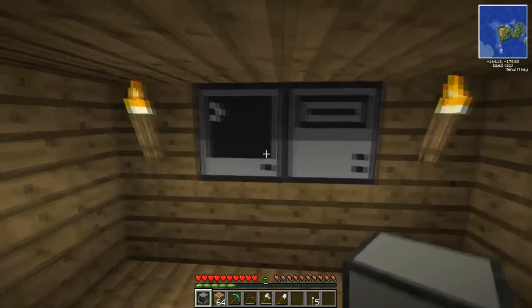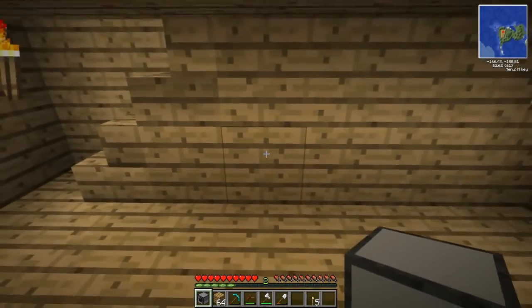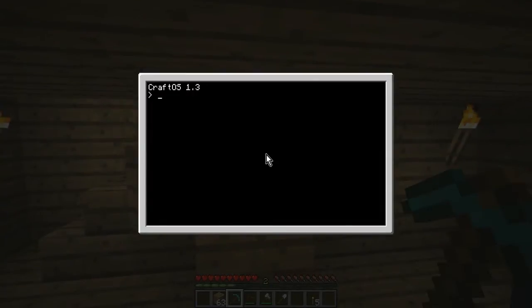What I'm going to show you is how to actually program it and code it. Let's take this computer into here because we've got a little bit more space. Here is a normal computer — obviously clean because I've just placed it. You can call it whatever you want. I'm going to call it 'timer', so: edit timer.